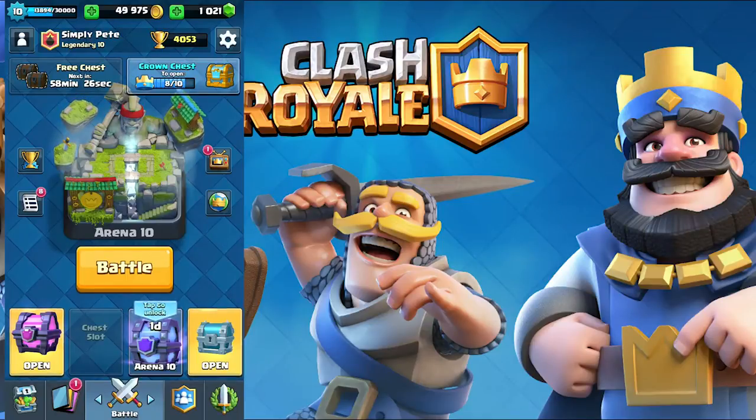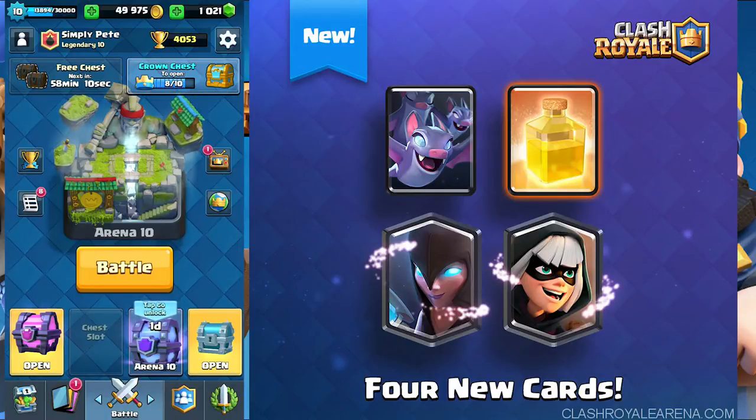Hey guys, it's Simply Pete here. For the next big Clash Royale update, they've released more sneak peeks. We'll go into sneak peek number two — the first one was team or clan battles. Sneak peek number two is the four new cards coming out: two legendaries, one common, and one rare.